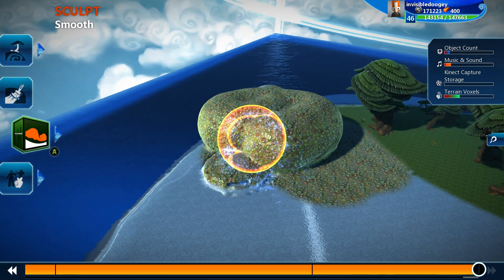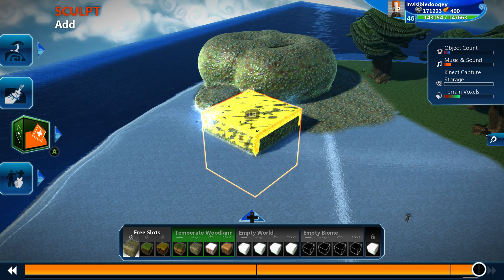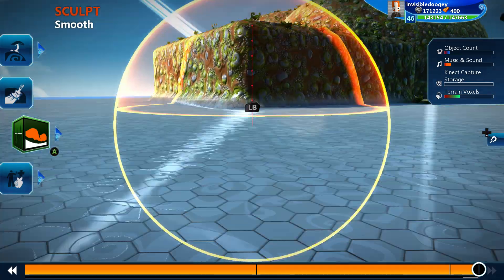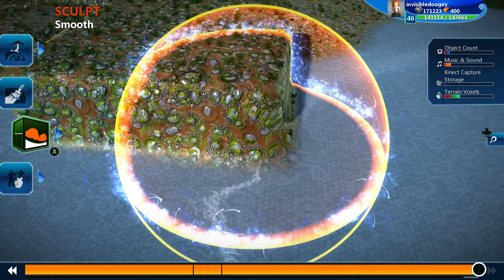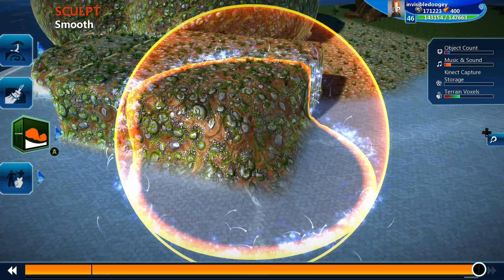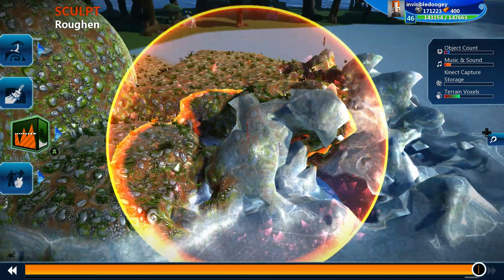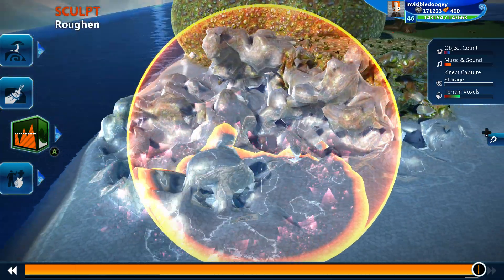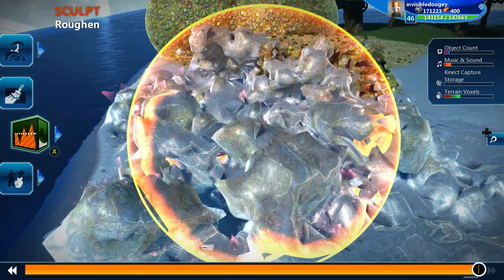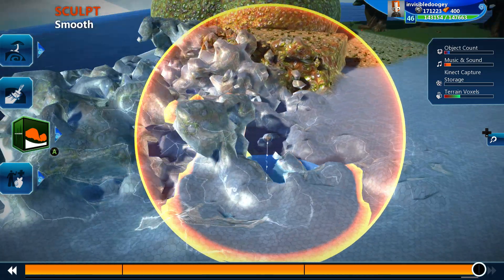Then we have the smooth tool and the roughen tool. Let's add some terrain right here just like that. The smooth tool smoothens all the different edges of anything you're working with — every single edge of it. So very useful if you have something kind of rough and you want to make a ramp or something like that. Then we have the roughen tool, which is the exact opposite. It makes some really cool looking terrain — like I could picture this in a spaceship minefield or asteroid field. You can use the smooth tool to smooth it back out again.